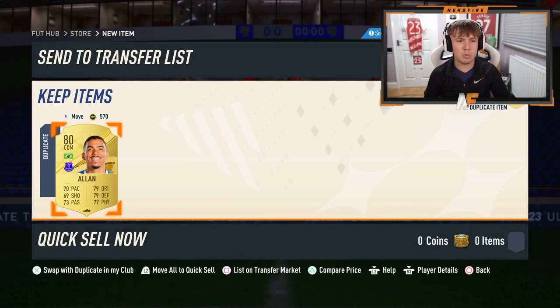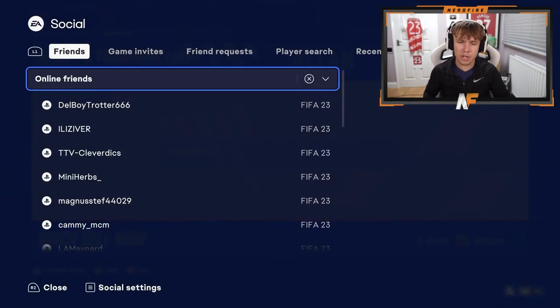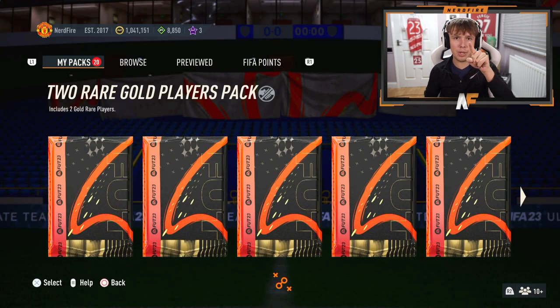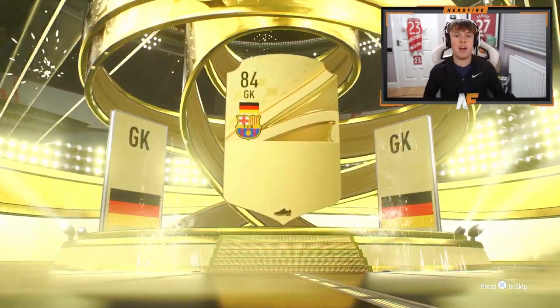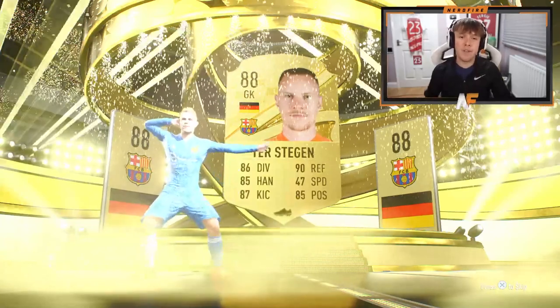There's the premium golds. Now we've got the last ones — I think prime golds. We're going to go through them, then we've got some other packs. We've got a walkout — Germany goalkeeper, Ter Stegen. He's actually pretty good on this game. First walkout in a while, and the first one of the prime gold player packs, which is good.